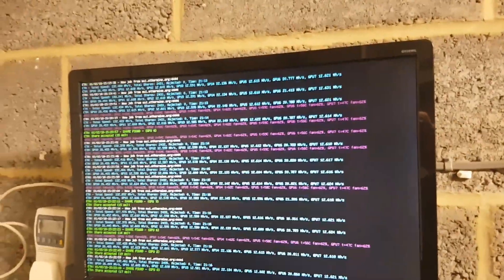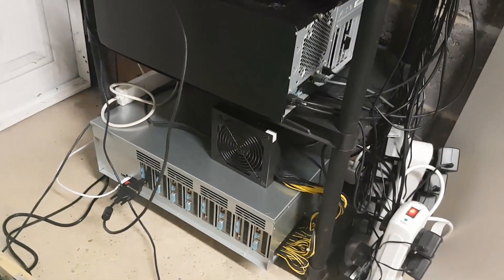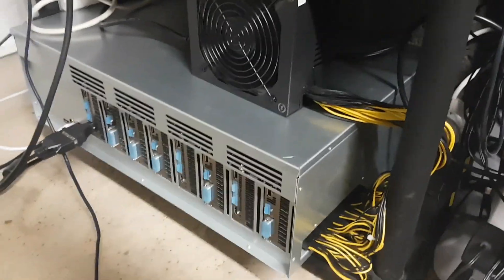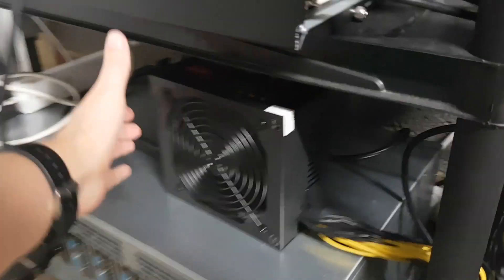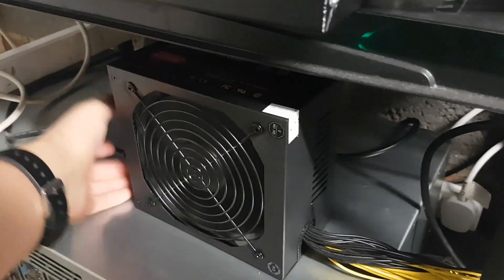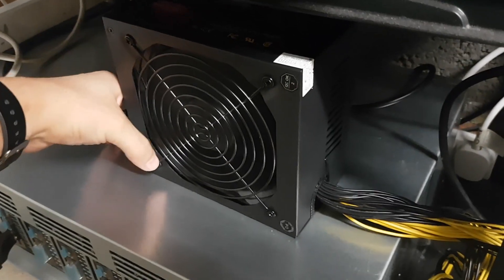On the display screen you can see that we are mining on one rig at 132 megahashes on Ethereum. That is the rig at the bottom, which is this mining SkyRig. I'm just going to turn it off for better audio quality. The power supply is what's making all of the noise.